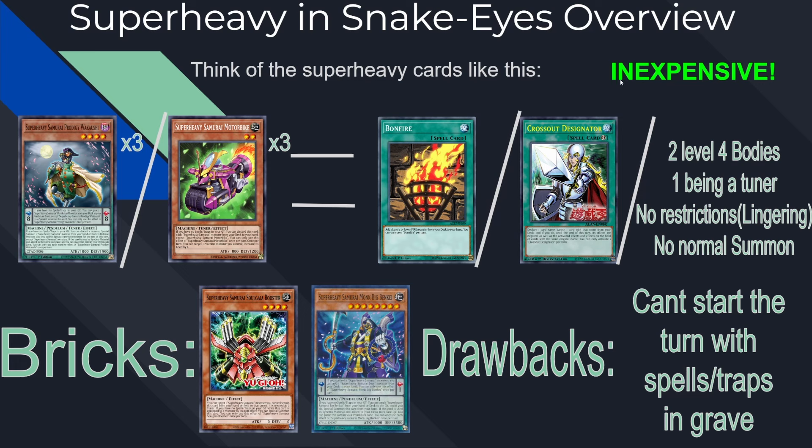First thing to keep in mind is that the Super Heavy cards are super budget. You need three Wakaoshi, three Motorbike, one Soul Guy Booster, and one Big Benkei. The whole package is around 10-ish dollars. Basically, these six cards replace something like Bonfire or Crossout Designator, or you can use them as two level four bodies as extenders — one being a tuner with no lingering restrictions. There are restrictions, just not lingering ones, and no Normal Summon required.